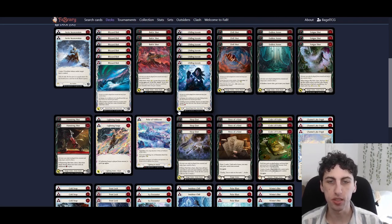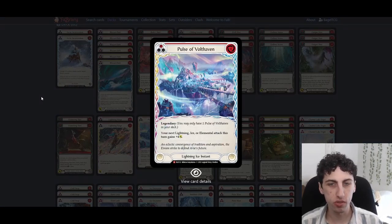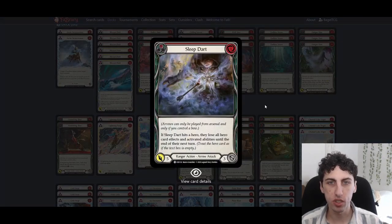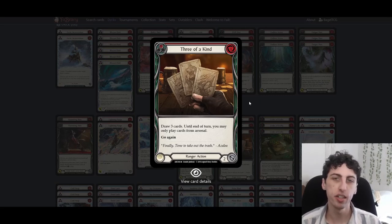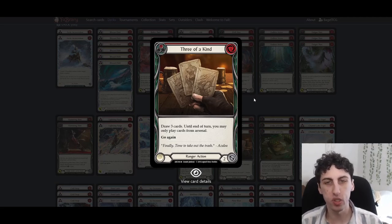Pulse of Voltaven is a great card. Sleep Dart is also a good arrow — most heroes want to use their hero ability, so it's a solid on-hit. Three-of-a-Kind is probably the best card in the deck: drawing three cards for one resource. Even if it's your only card in hand, you can use a Tunic counter to pay for it, draw a blue and two arrows, and play everything. This card can turn a bad situation into a good one — it swings tempo significantly and is definitely her strongest spike-turn card.